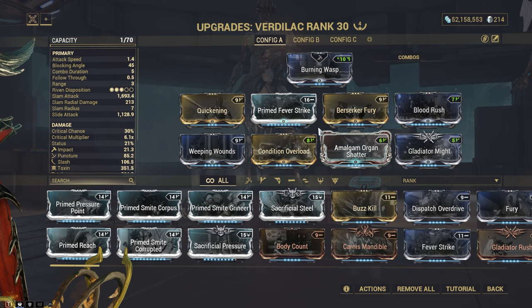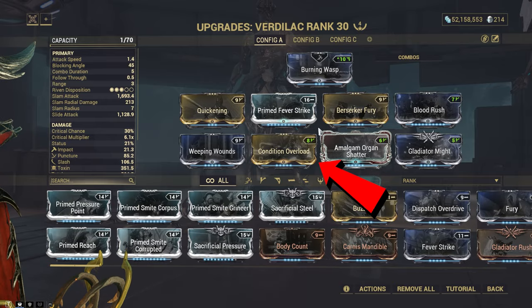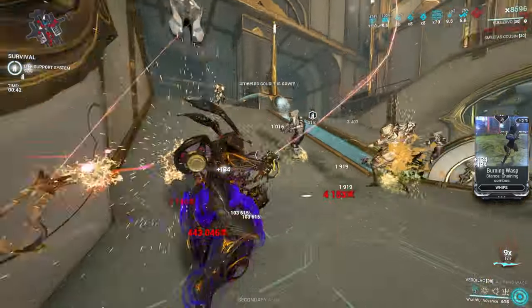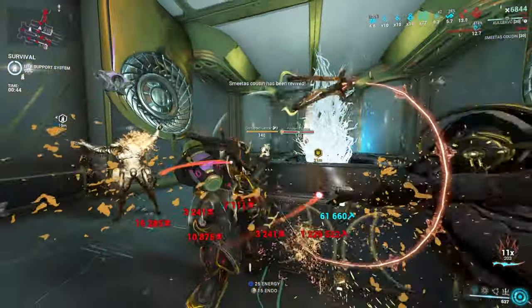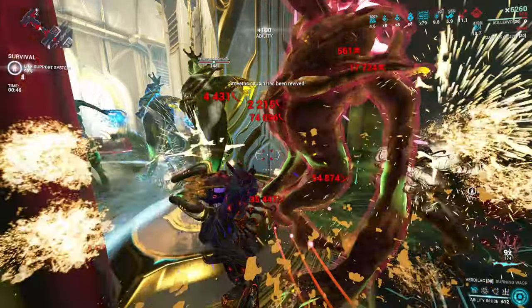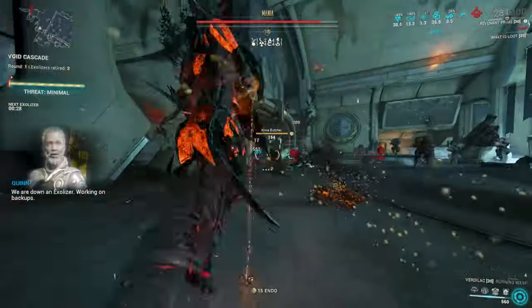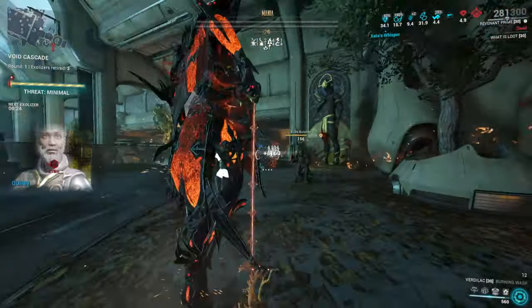This is the four-forma build — Fever Strike to stack toxin damage since the projectiles deal toxin, and Condition Overload to stack damage with primed enemies. In terms of spin-to-win, honestly not bad when built correctly. Paired with good attack speed and Kulova's first ability it can work quite well in Steel Path. Against Acolyte Mania it wasn't too kind to me in this clip, but it still got melted.